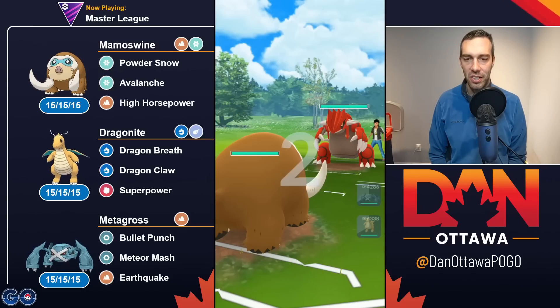You're gonna see a 4-1 set in here, but I also got a bunch of losses. The problem is you're double weak to water — Kyogre's gonna destroy Mamoswine and Metagross. Ho-Oh's gonna destroy Mamoswine and Metagross as well.